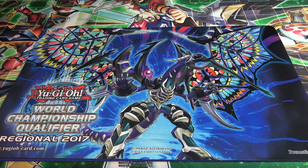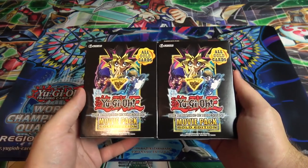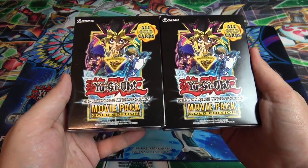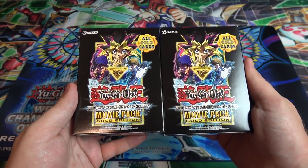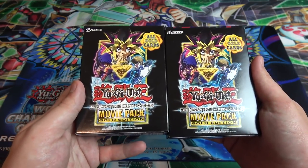What's up everyone? This is Cybernaught and today we're gonna be opening up two Yu-Gi-Oh! The Dark Side of Dimensions Movie Packs Gold Edition for you guys. These are basically special editions for the movie packs and all the cards are gold, so it's kind of a cool set.